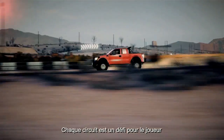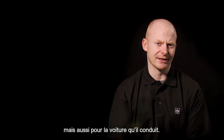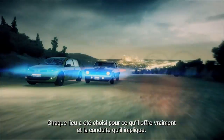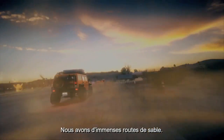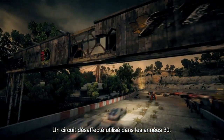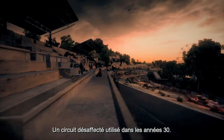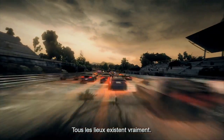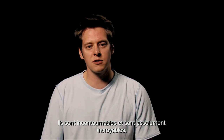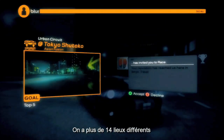Each environment challenges not only you but also the car that you're in. Every location was chosen for what it really offered in terms of racing. We have Dutch roads which are wide, streets which are tight and technical, a disused broken down oval that was used in the 1930s. All the locations are real world, they're iconic, they all look absolutely amazing — we've got over 14 locations.